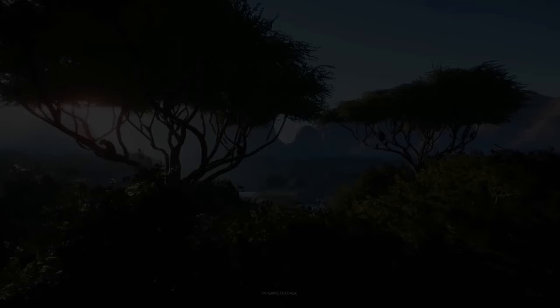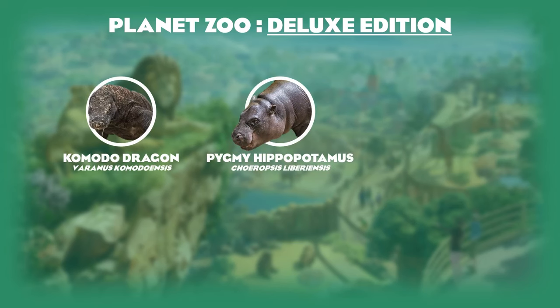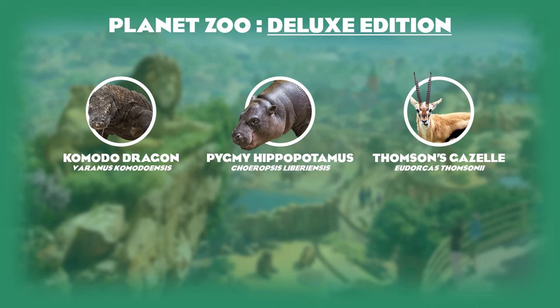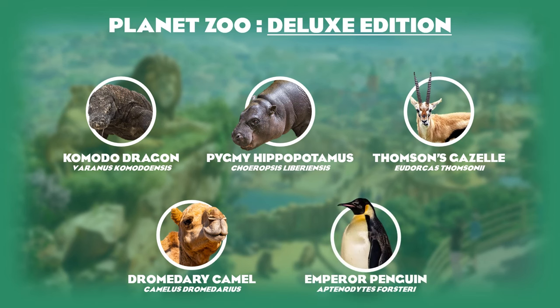Our first pack is the deluxe edition, which released alongside the base game and added three animals: the Komodo dragon, the pygmy hippopotamus, and the Thompson's gazelle. If I were to change anything about this pack, I would add the dromedary camel as it had scenery in the base game, and the emperor penguin. Basically just giving some legacy species from Zoo Tycoon, as these animals were from Zoo Tycoon 1 and 2.